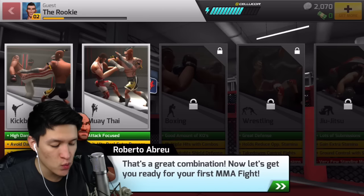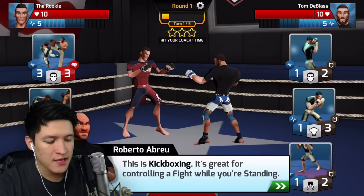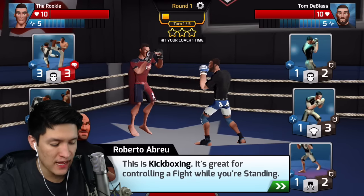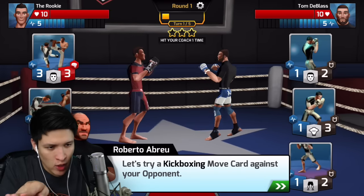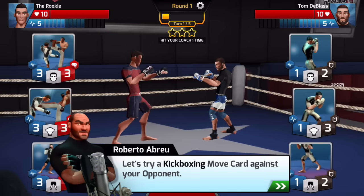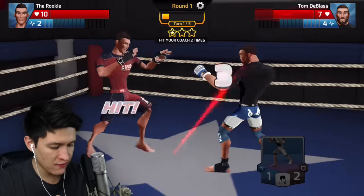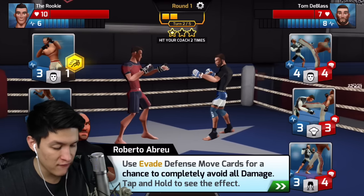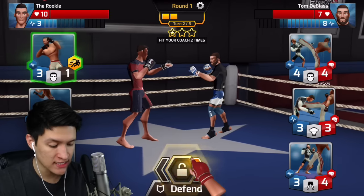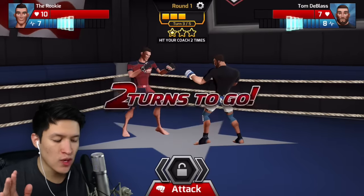Now let's get you ready for your first MMA fight. I'm ready! Training mode began. This is kickboxing — it's great for controlling the fight while you're standing. Yes, that's what I like — keep a distance between me and my enemy with my long legs. Let's start with an attack to the head. He didn't defend properly apparently. Each discipline has a special effect. Use the evade defense move card for a chance to completely avoid all damage. Come on, move card! I told you I was a superhero.